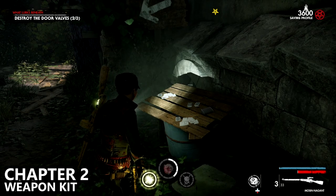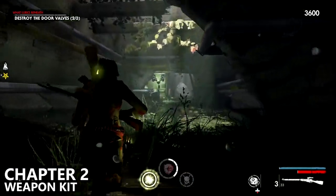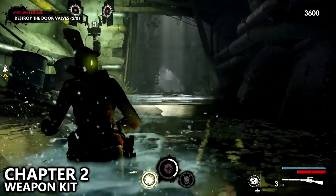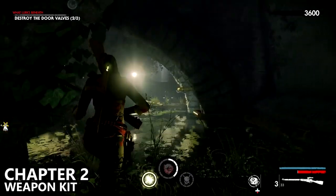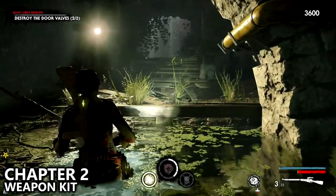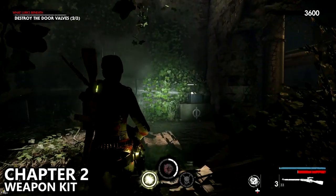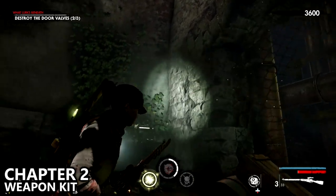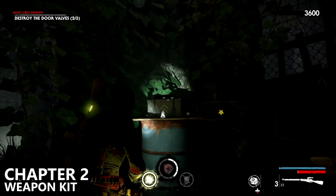Head back to the main path and instead of going left, go right across the hallway. You'll notice there is a second valve here that you'll need to destroy. Right next to the valve you should be able to find a weapon upgrade kit — here's the valve, and just off to the other side is the weapon upgrade kit. Make sure you grab it before you leave this area.